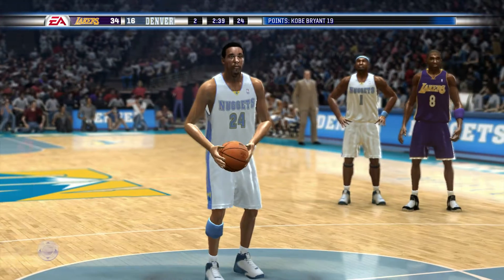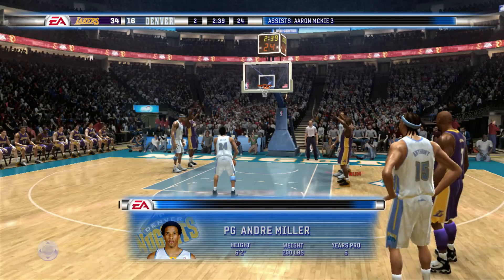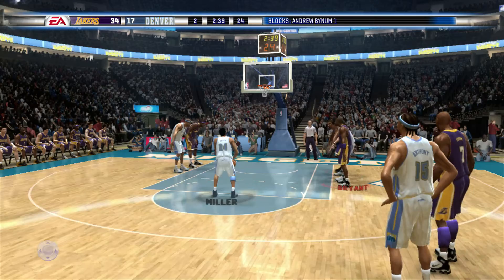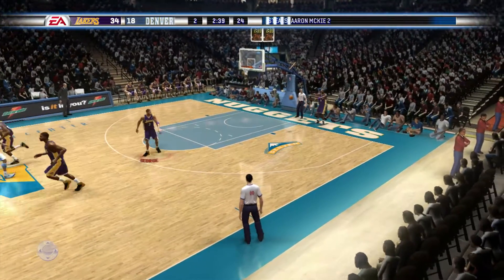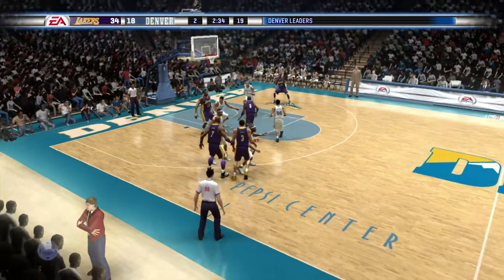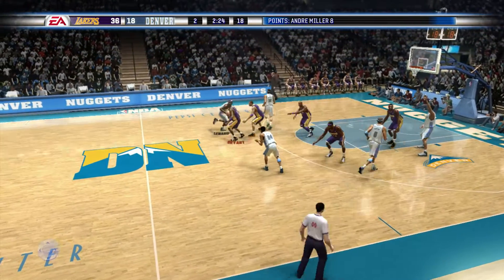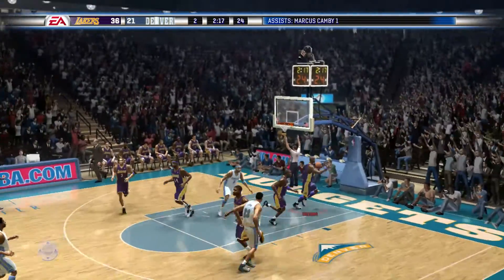Andre Miller at the line. George has checked in for the first time for Los Angeles, and he makes them both. Bryant takes all the way and Kobe Bryant got the roll. To Leonard looking for the open man. Yes, from downtown.